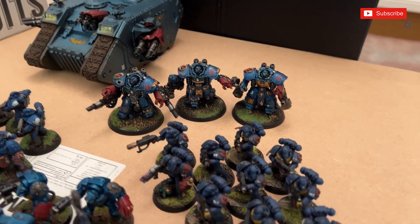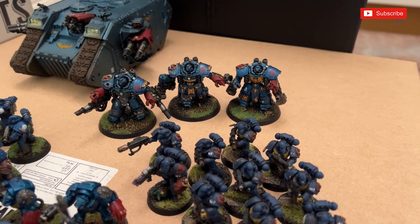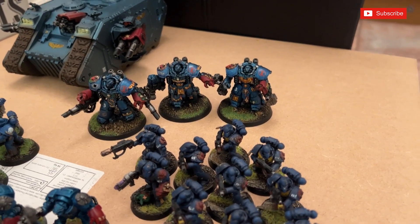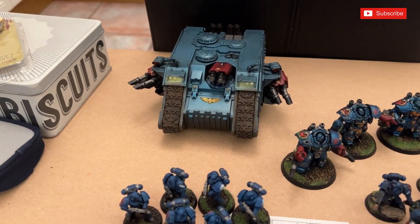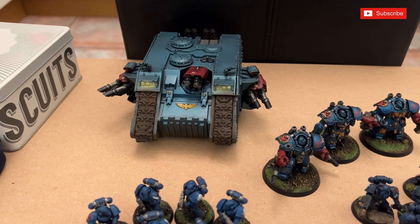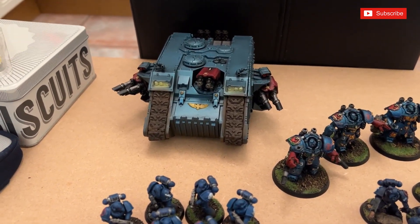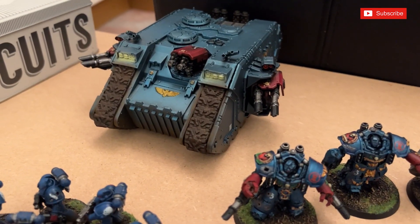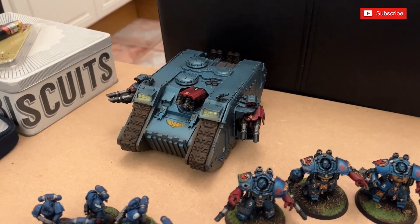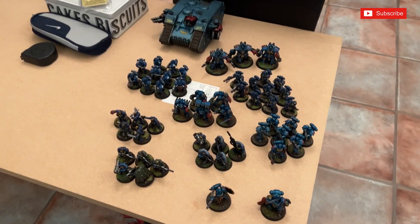We've also got Centurion Devastators — four heavy bolters, two lascannons, and rockets in the chest; weapon options are pretty much free now. Interestingly, while the Centurion Sarge is alive, I can ignore cover. And then there's old faithful: a Land Raider, which was actually a charity shop rescue I managed to get. It had some damage, I tried to repair it and just thought — get it painted, get it on the battlefield. That is 1500 points of Crimson Fists.